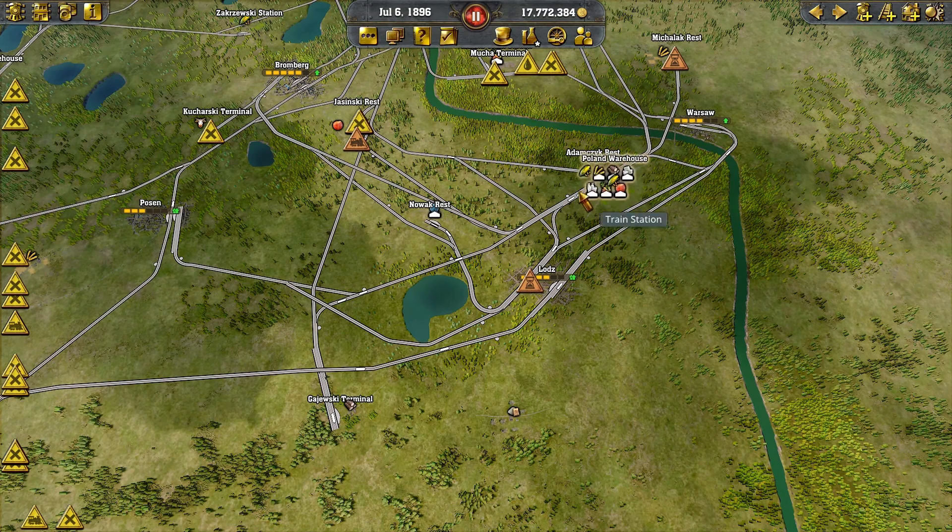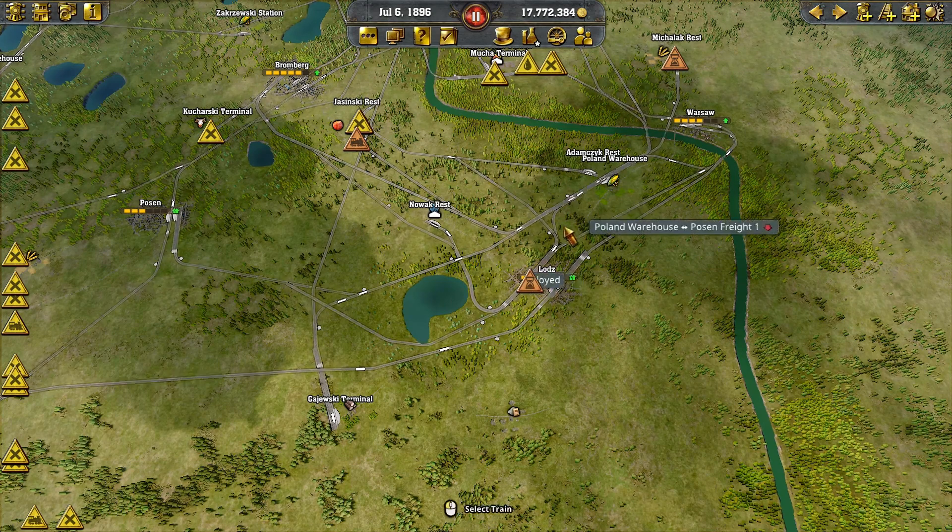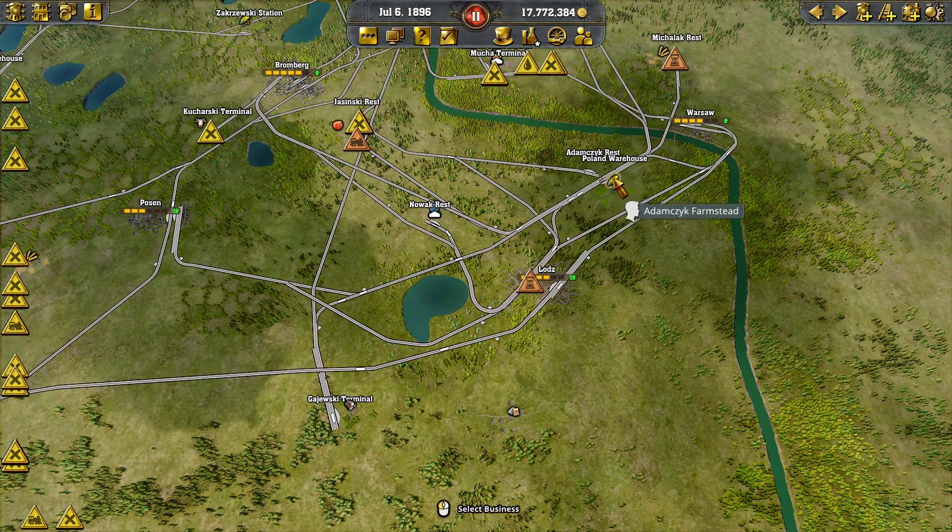So the first warehouse is always raw goods. The second one is always in a city — that's how I do it, though you can put it wherever — and it's always manufactured goods only. I never mix the two. With my first warehouse I usually always get up to fruit, and then the second one is where I have cloth, meat, alcohol, cheese, and whatever else comes down the line. With that, your cities can grow quite well and you limit train lines so they're not too crazy. These three or four cities will grow quite well.